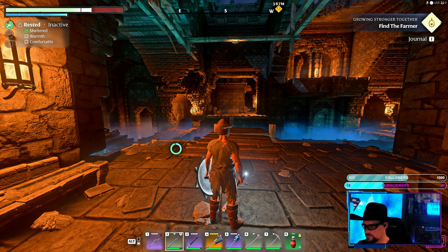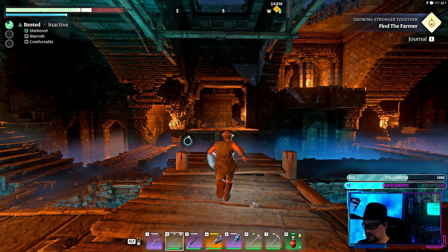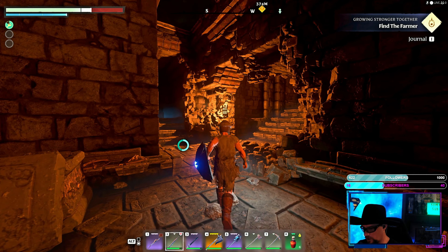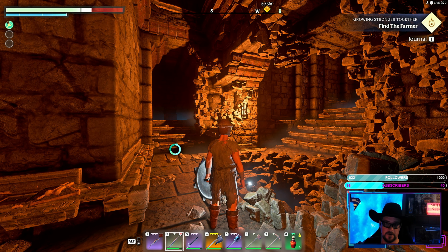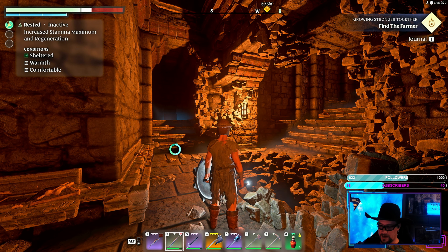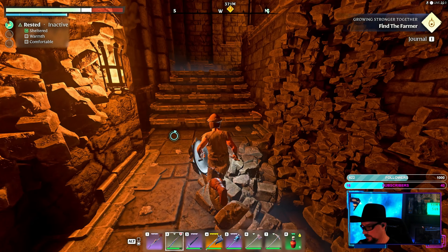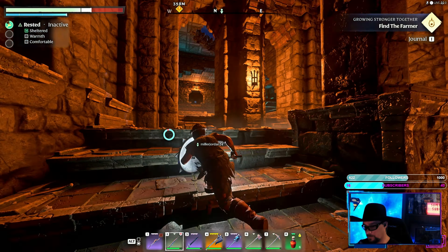Meanwhile, there are bosses everywhere — there are a bunch of bosses, guys. Pay attention because you will get smoked. You are going to run into ghosts in here and you cannot hit them with a melee weapon. You have to hit them with a wand, staff, or bow — be prepared for that as well.